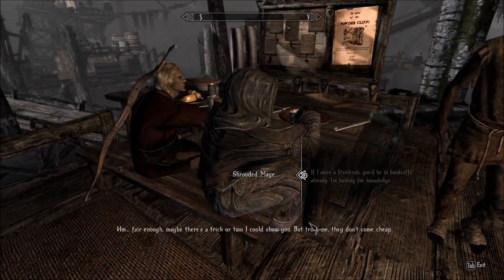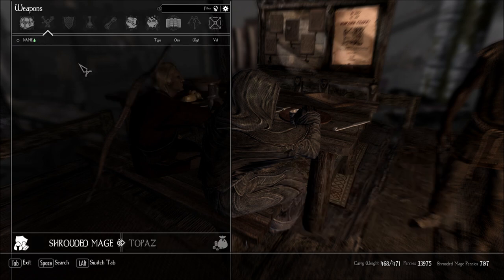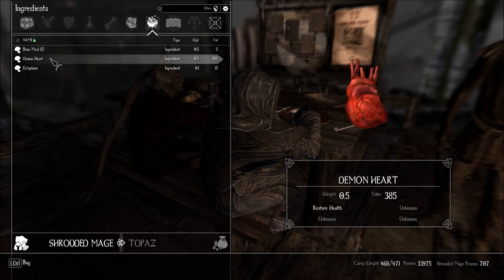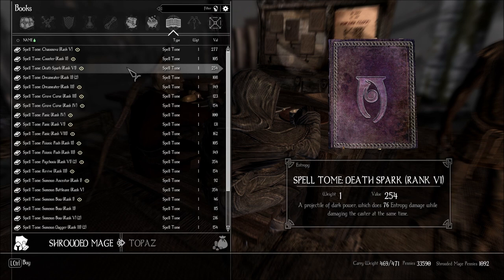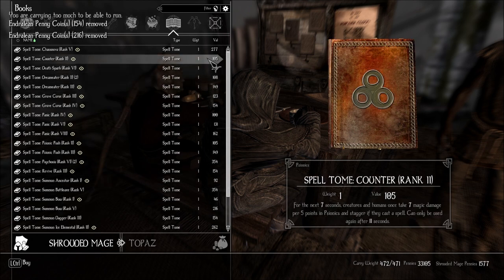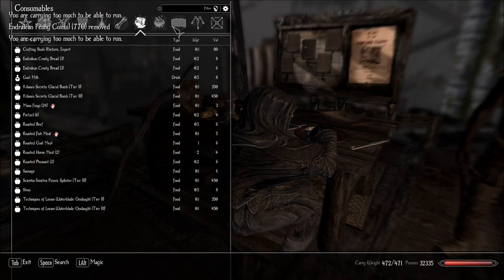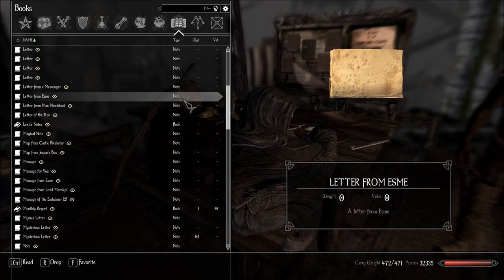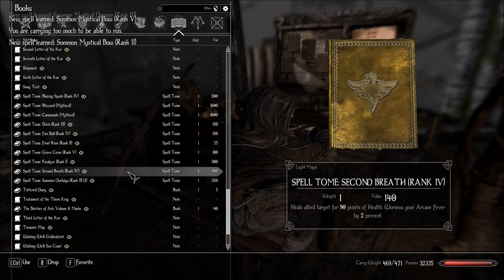Maybe there's a trick or two I could show you, but trust me, they don't come cheap. You don't have much money. Do you have anything I would want? Entropy and psionics. I guess I'll buy a demon heart from you. Any books I don't know... Summon bow — I'll take these and learn them, just to have complete. I'll take this filled soul gem.